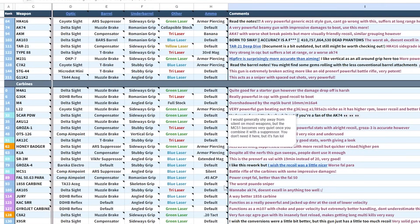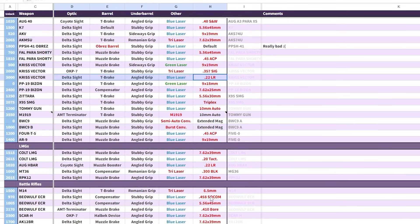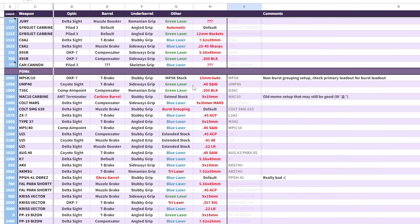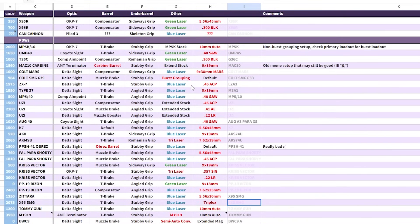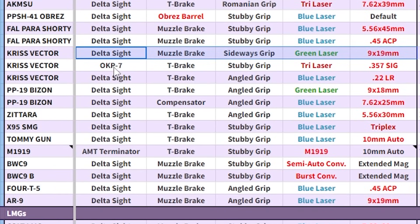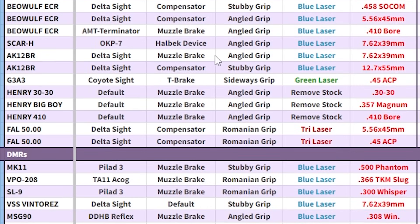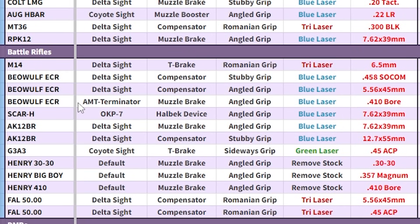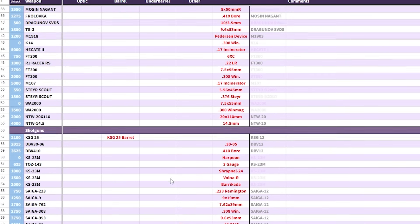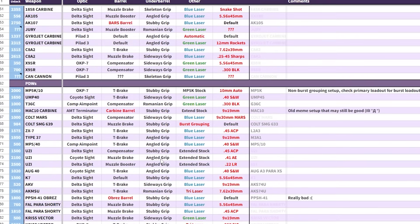There's also another very useful thing — it contains the setups for each different conversion. Like, what if you wanted a setup for the 9mm conversion for the Vector? You have it right here, or the 22LR conversion for the Vector, or whatever conversion, like 410 bore for the ECR. If you scroll down, you can see it's not completely finished yet, but a lot of them are finished.